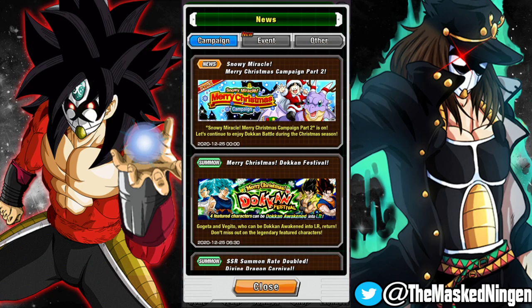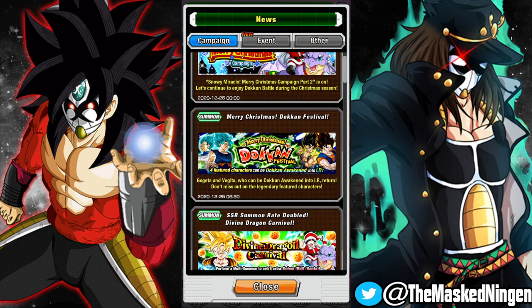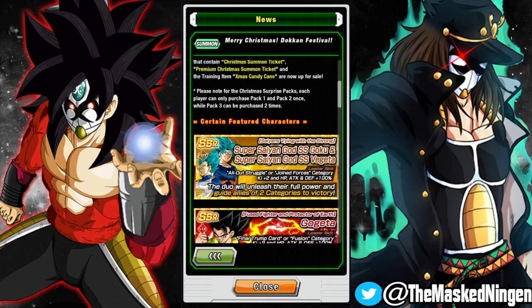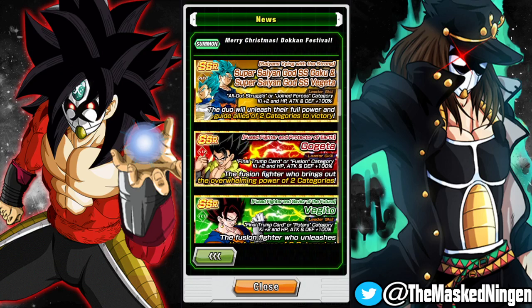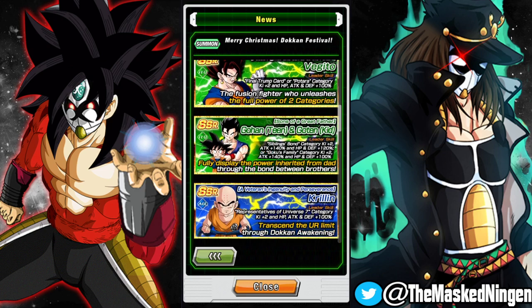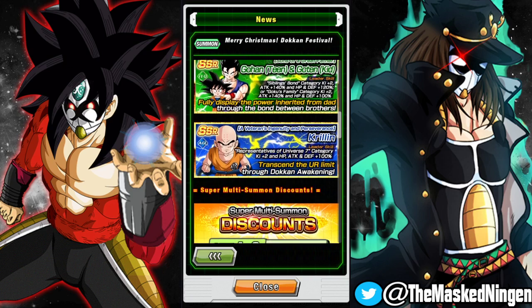Hey guys, Marts Ningen here bringing you another Dragon Ball Z Dokkan Battle video. The Christmas Dokkan Festival banner is now out. It is, as far as I can tell, exactly the same as it was on JP. As we talked about in the news update last night, the Blue Boys are on it, and it is the return of the fusions from the five-year anniversary. The GoBros are on there, and Krillin is a featured unit again as well.